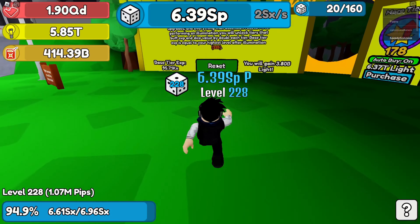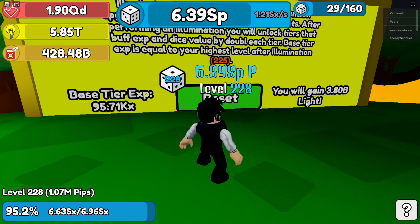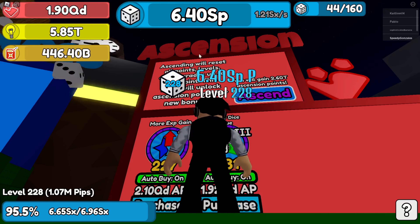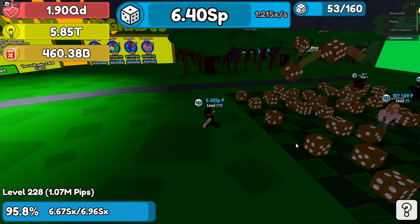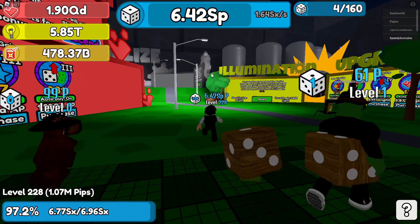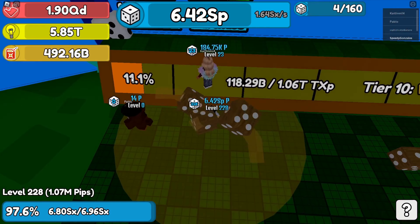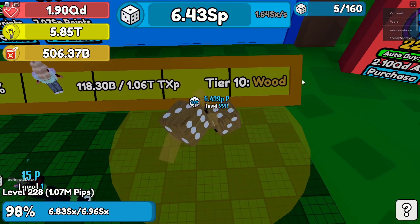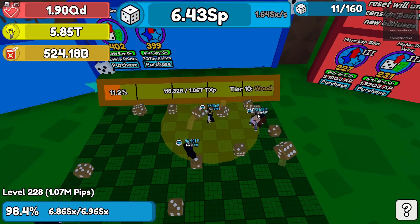I grinded quite a bit of what I call 'light' and then quite a bit of what are called seven points — ascent points. When you do illumination you get this special tier bar, which basically upgrades your dice. I grinded that quite a bit.